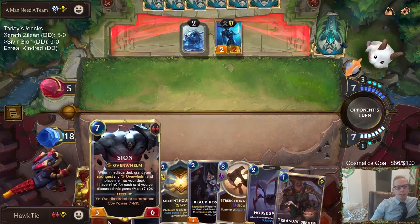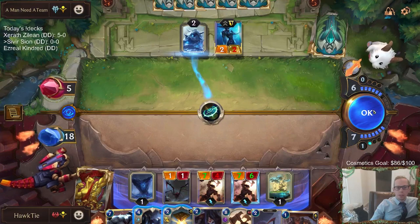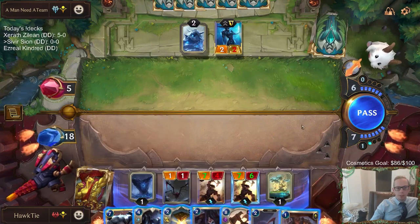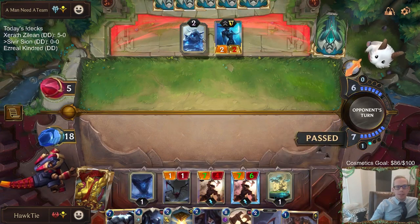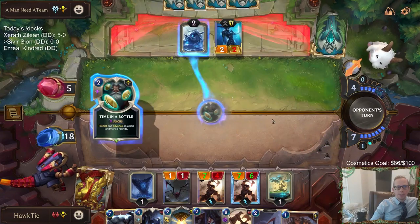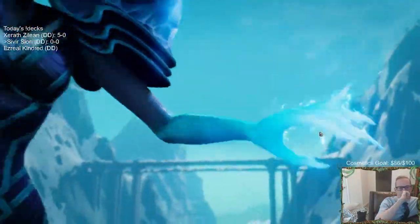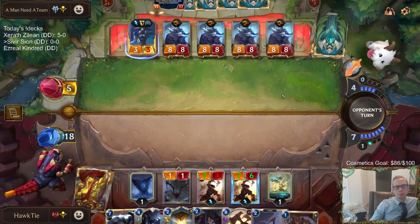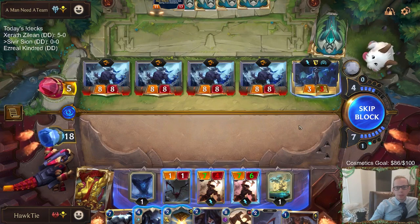Hourglass really works with Scion's level up - you're putting your seven power thing back in play and that's really good for the level up. If they can get three Promising Futures on this... yeah they got it. I guess that's just game right? That's 32 power with Overwhelm. How do we stop 32 Overwhelm power? Yeah, GGs.